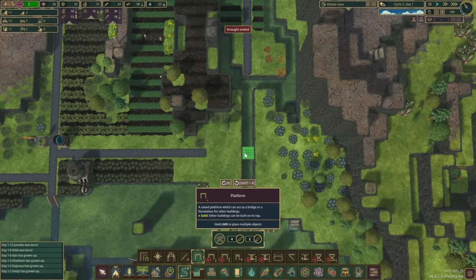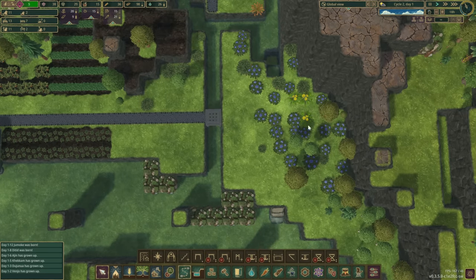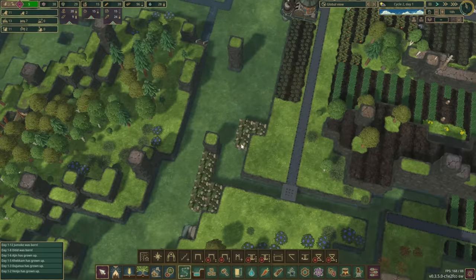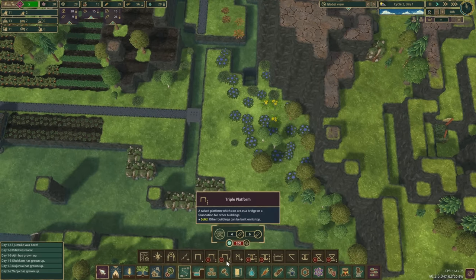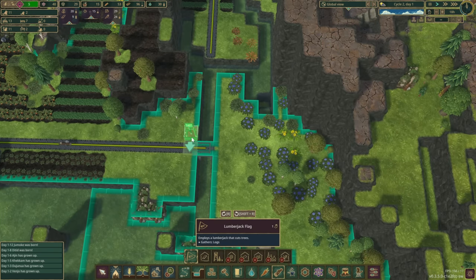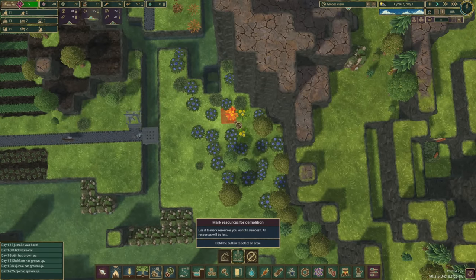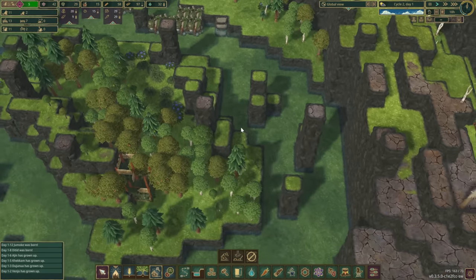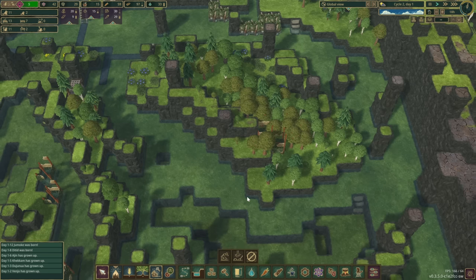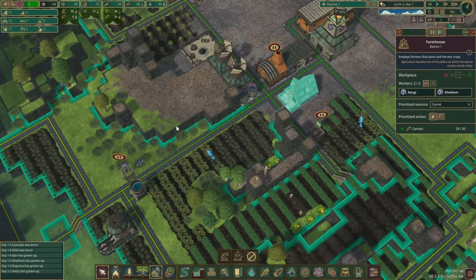We've got our second house ready, the drought has just ended, and we now have more than 100 science points. We can now connect these sections up — this is the zone that will become our... stairs on this side? No, there weren't any. This could be our little berry farm. I don't want to build another forester here so we'll just let them go wild. We'll place yet another lumberjack flag and clean this up.